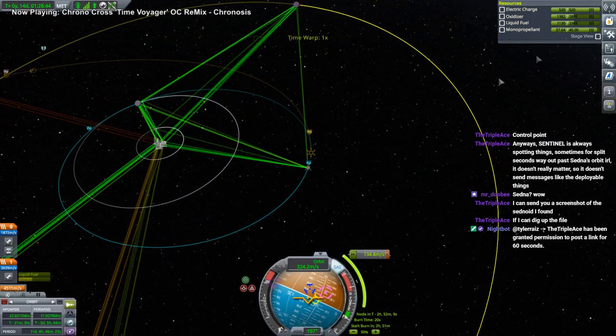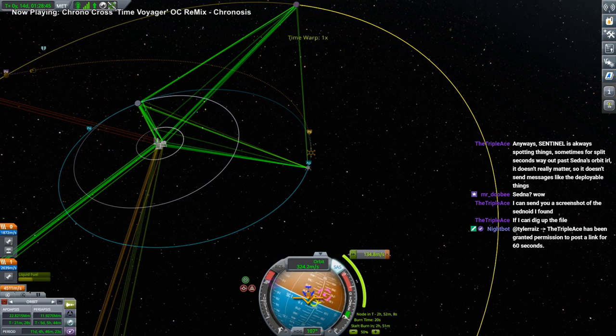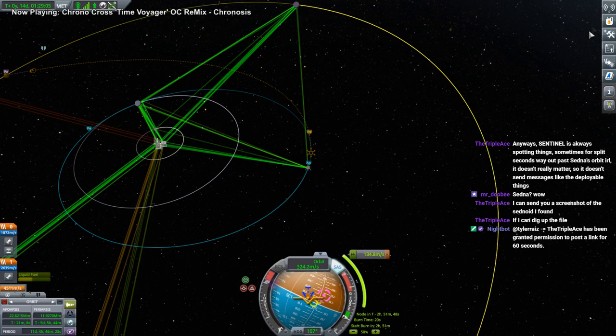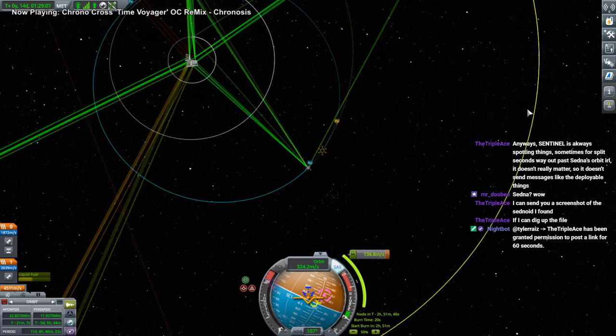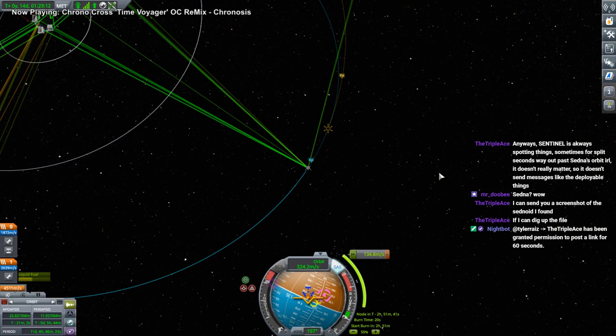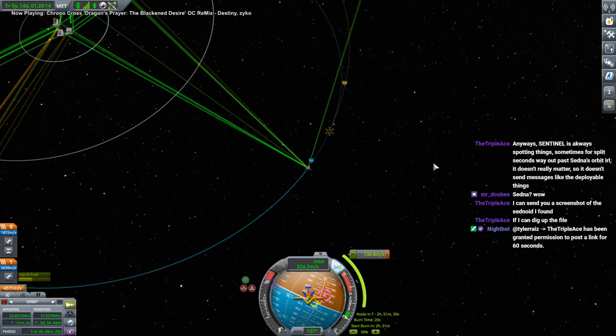Unable to transmit — deployed science cluster has no COMnet connection to home. I presume that's because that part of the moon is just facing away from Kerbin. But does it retain the science and transmit it at the next opportunity or not? If it keeps saying that, we might have to check up on it. It's got its COM thing on still, I think.